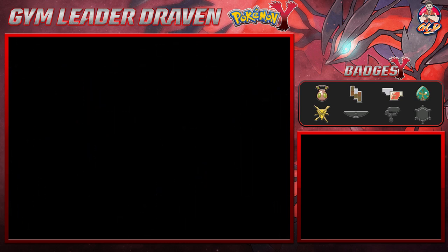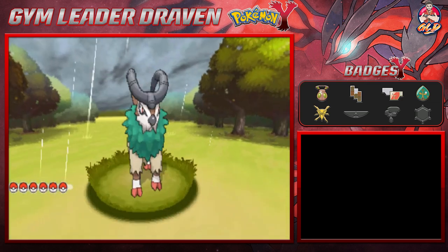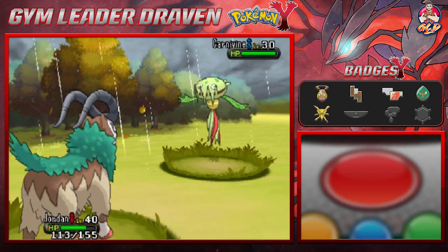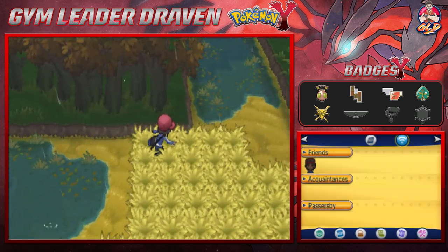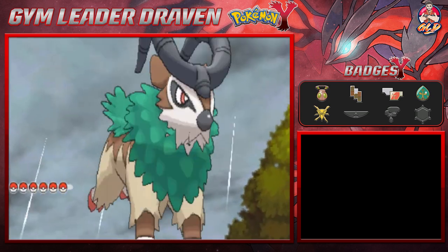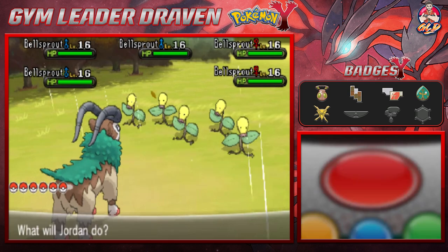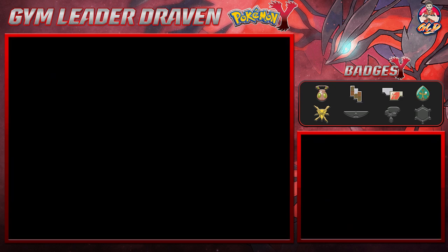Some of the Pokemon here include Whirlipede and stuff like that. Would you look at that — Carnivine wants to attack us, and that is a big mistake. It looks like we're going to have a horde — it's a horde of Bellsprout. I was kind of anticipating a shiny Pokemon like a few episodes ago, but we're not going to capture these; we're just gonna mosey along.